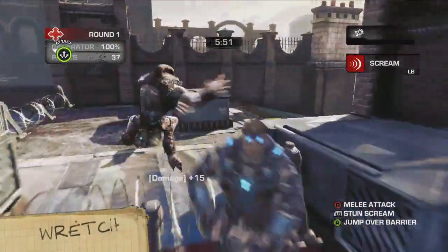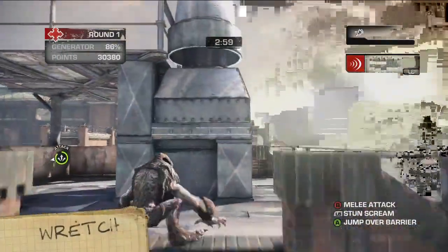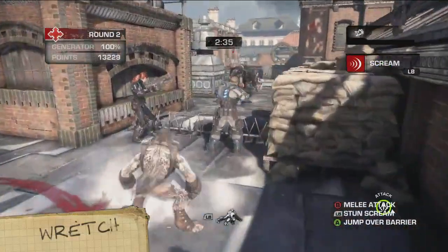The Wretch can leap over defenses, climb into the Scout's perches, and stun opponents with its scream, like my sister.